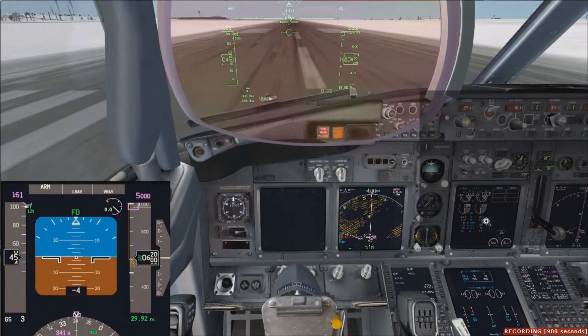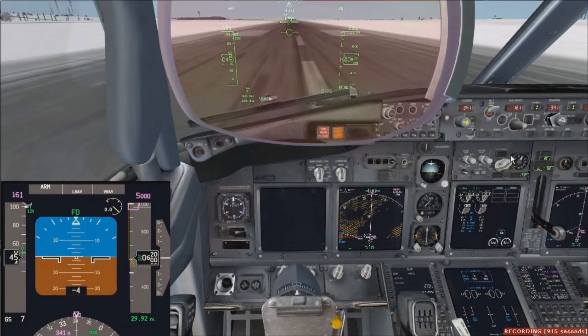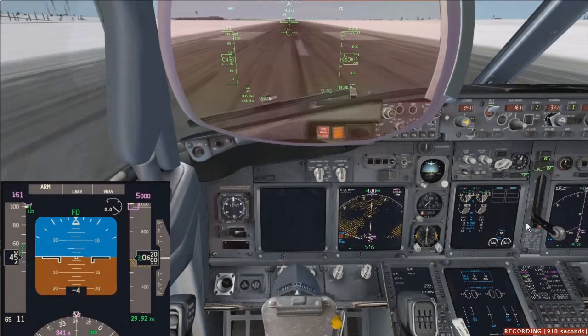LL-11, without delay, cross 4-left, go left on Alpha, Browns Point 9. Cross 4-left, and without delay, left 4, left on Alpha, and 2-1, Point 9, 0-1-1.